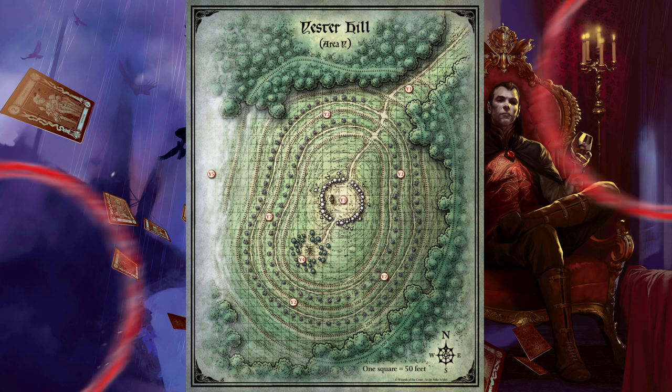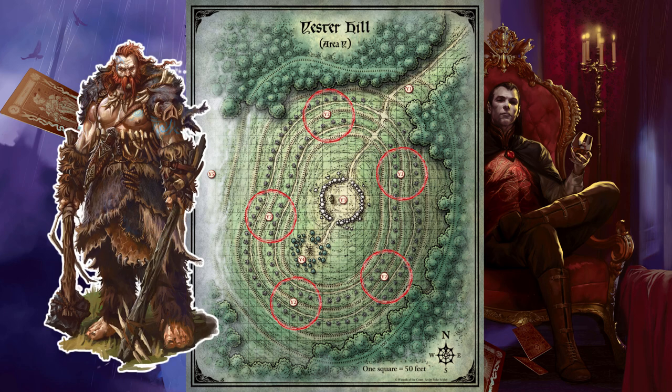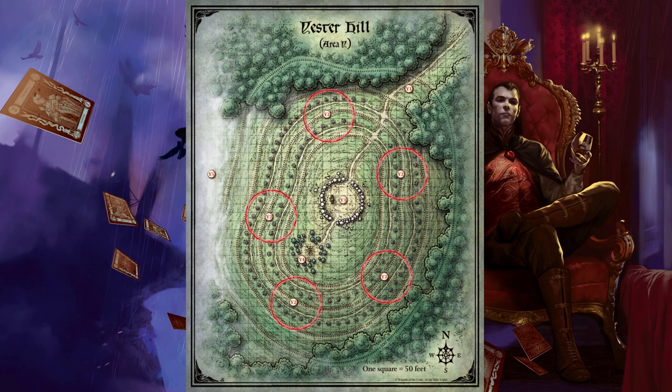Area Y2 - Berserker Cairns. Dirt trails run along two concentric rings of cairns that encircle the hillside. Each cairn is a ten-foot-high mound of slimy black rocks. These burial mounds predate the arrival of Strahd and the Druids, and have remained undisturbed for centuries. Buried under the rocks are the moldy bones of an ancient tribe of berserkers that once lived in the mountains. See the Blood Spear of Kavan in the Special Events section.